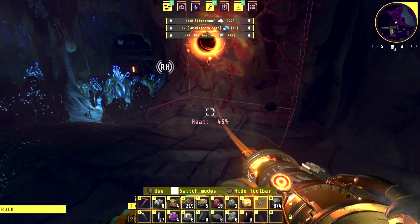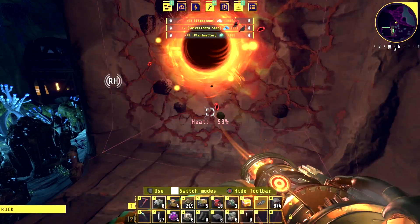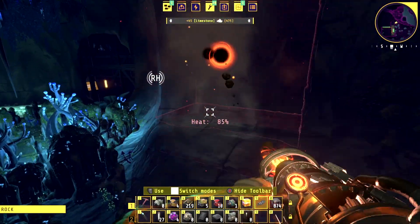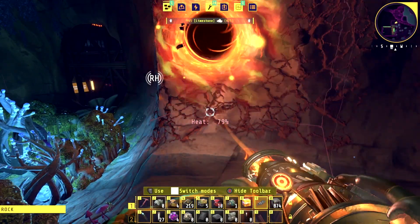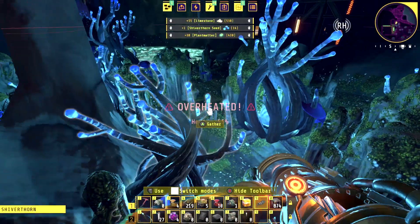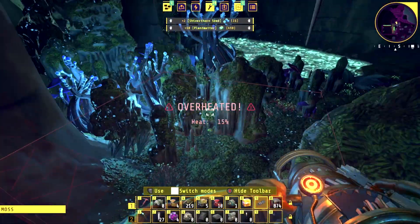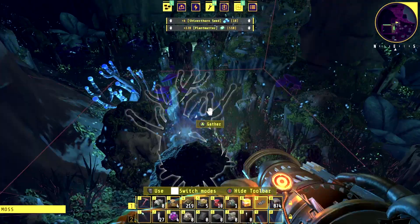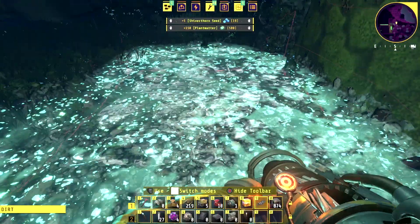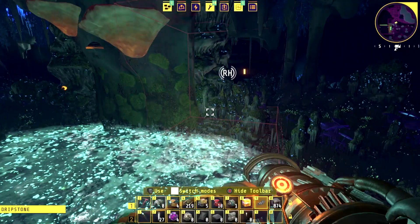On the mini map you can see there's something in the top right — something right here. You can kind of see the frame, the outlining of a building here. Just kind of digging through — oh, we overheated. A bunch of silver throne seeds over here. Oh, that's creepy.